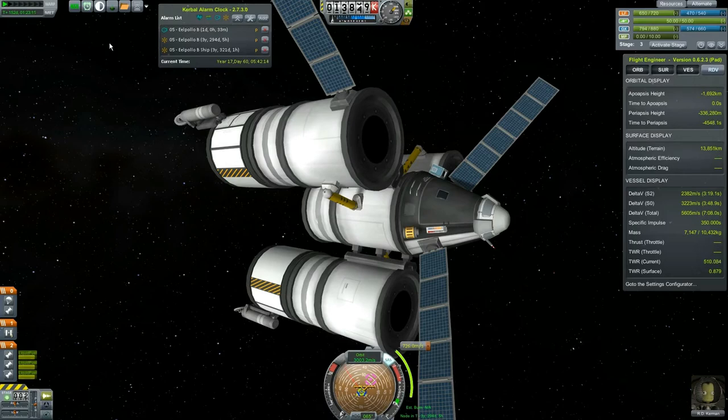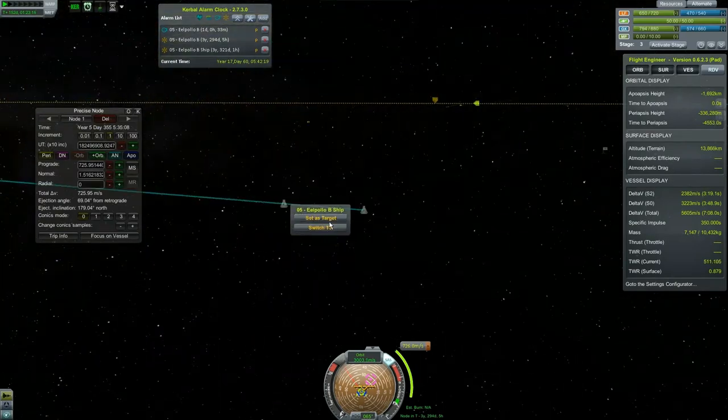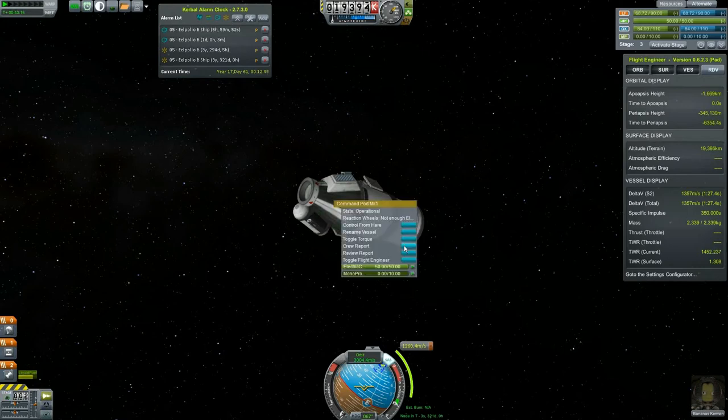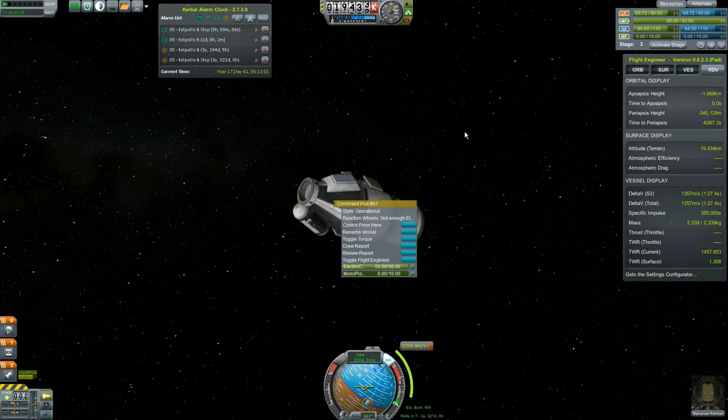I'm actually going to hop to the other ship because he's going to leave Kerbin first. We want to rename him — sun grazer, or maybe sun paulo. Let's rename the vessel 'Sun Paulo' — why not. If we delete this, there we go: Sun Paulo in five hours, so let's go ahead and crank up time until that happens.